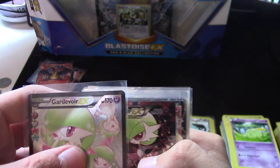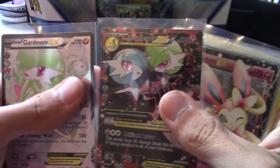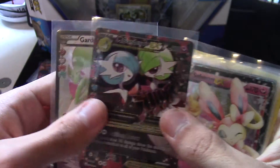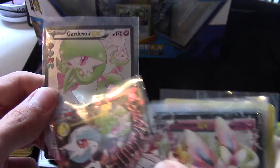And then we have Gardevoir, Mega and Normal form — just delicious, I think. From Generations. Really good cards. My favorite must be this because they display the full evolution terrain. And that's nice.